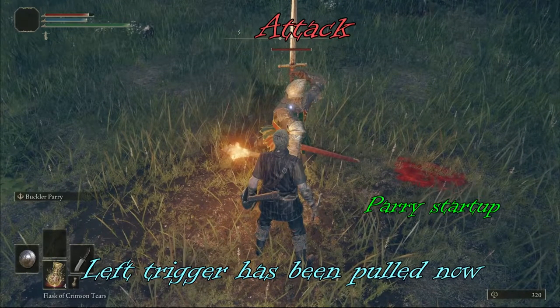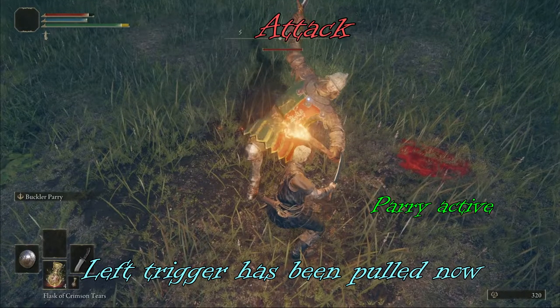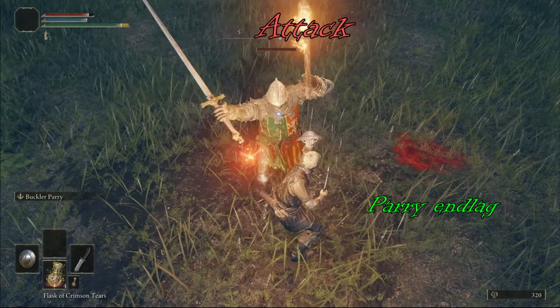Here is where I have actually pulled the trigger, thereby entering my own state of windup or startup. This is where the buckler has turned into an active hitbox, which will last for about 11 frames. The enemy's attack collides with my active parry hitbox, and now I enter my own state of end lag.